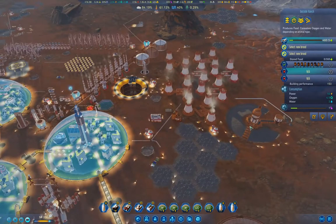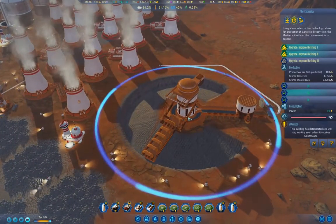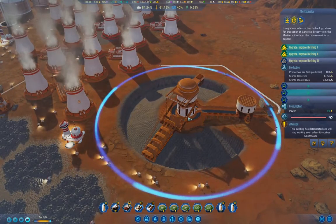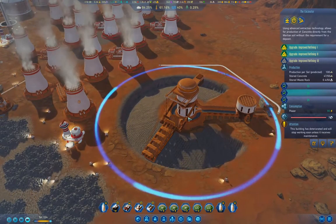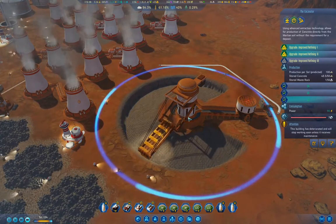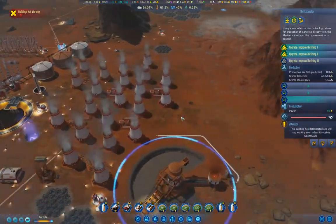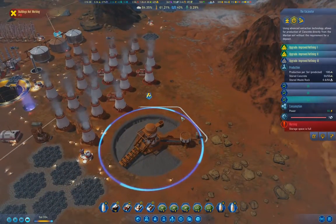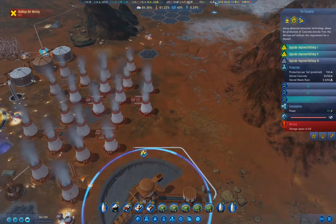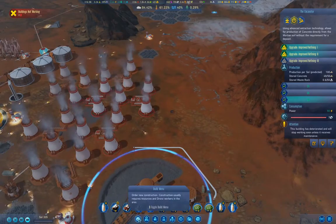Those guys are working, but this guy is sitting there doing nothing — why? Oh, the waste rock was full. So I'm producing waste rock faster than I'm using it.